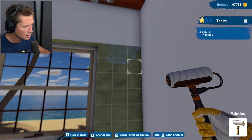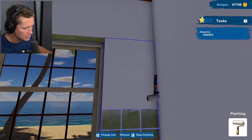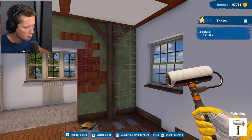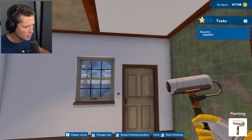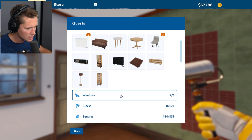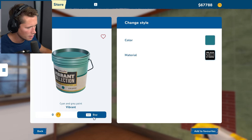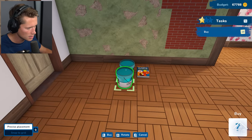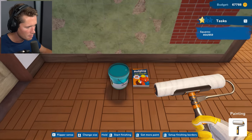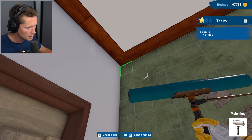That time the borders didn't reset — I must be doing something that resets them, cost me a couple of times. Being a bit more careful — making sure we get the top of the window. Cancel and reset the border for this side. Don't want to paint the windowsill or anything. That is such a nice feature — you're guaranteed to hit the spots you actually want to hit every time. Last little segment on this window and we're done.